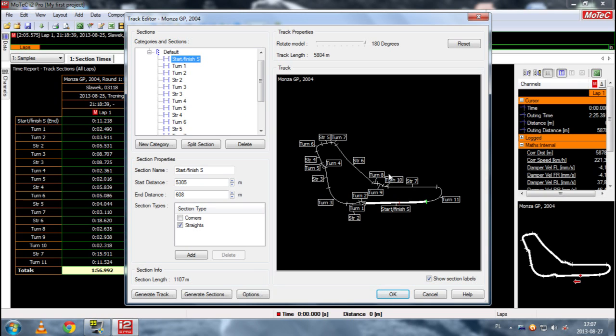Sometimes it happens that when you turn a little bit on the straight, the software thinks it was a turn, so you end up with a turn in the middle of the straight or something. Then you have to delete the section, or sometimes by right-clicking on a particular section you click 'Split Section' and then it's split and you can add new sections. What is also important here is start distance and end distance - I think it's self-explanatory. You can change it by clicking the arrows here. Just make sure that if you have a turn - say turn number three - in Section Types you have 'Corners.' If it's a straight, for instance start/finish straight, it should be 'Straights' in Section Types.